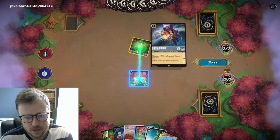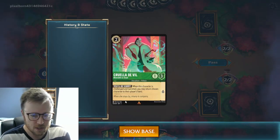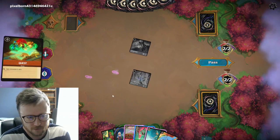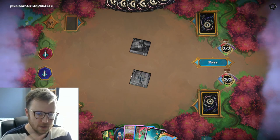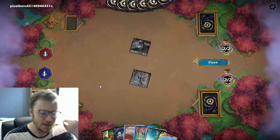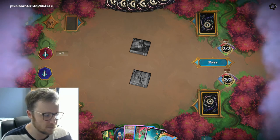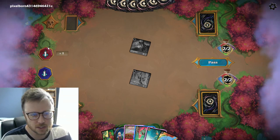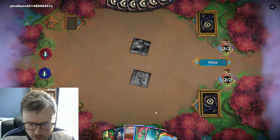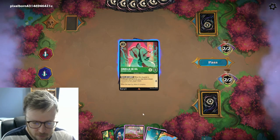In this case it's not really a good trade, and Cruella de Vil is a character you particularly want your opponent to be challenging, so I'm going to quest with her. Pixelborn represents it with footprints stepping over here. If you hover this, it shows the maximum amount of lore each player could be questing for, which is very handy in late game scenarios when there's a lot on the board. I'm going to ink Cruella so I can play Peter Pan.